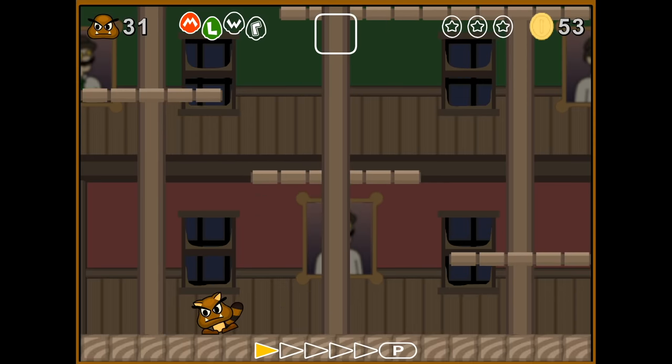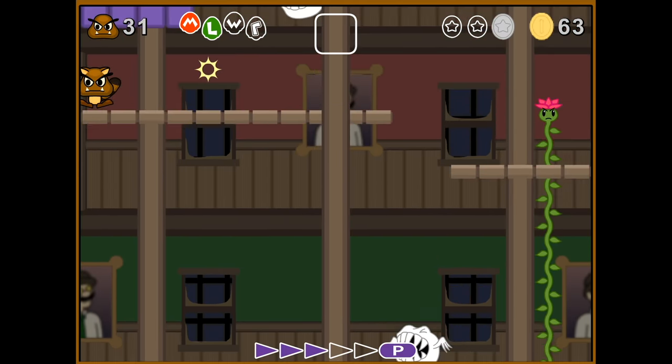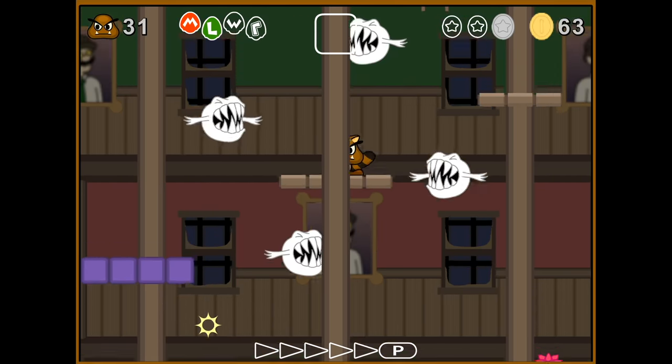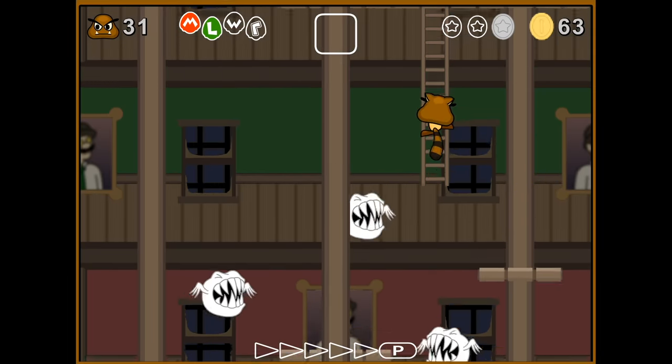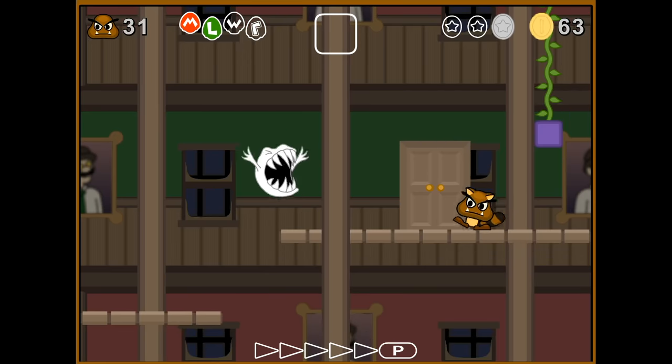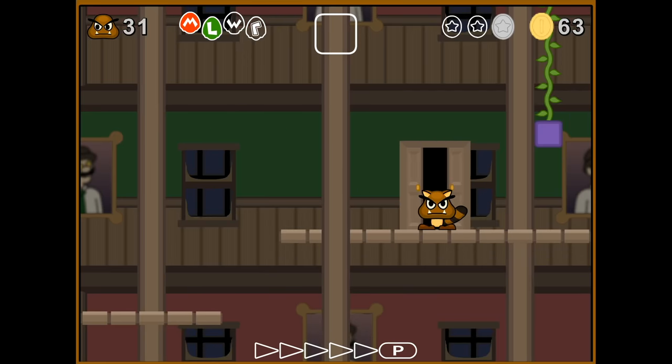I don't know if I can make it that high, but we're going to try. Perfect! All right, cool — we got the third star coin. So we've missed two. Very impressive. How did we miss the first two? I don't know — maybe we should have gone through door one and door two. Okay, I see what's up.